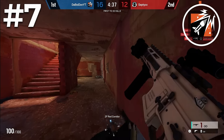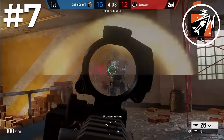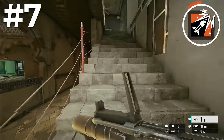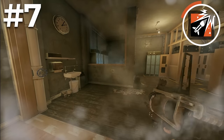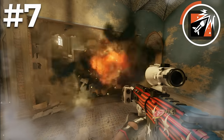The 7th operator on this list is Ash. Ash is a very iconic operator in Siege, rightfully so, because she has been one of the best operators ever since the game came out. Ash's ability is a projectile breaching charge, which she gets 3 charges of. With this breaching charge, she can destroy any non-reinforced walls, any soft floors or hatches, and on top of that most gadgets — including Maestro cams, castle barricades, and mirror windows, just to name a few.